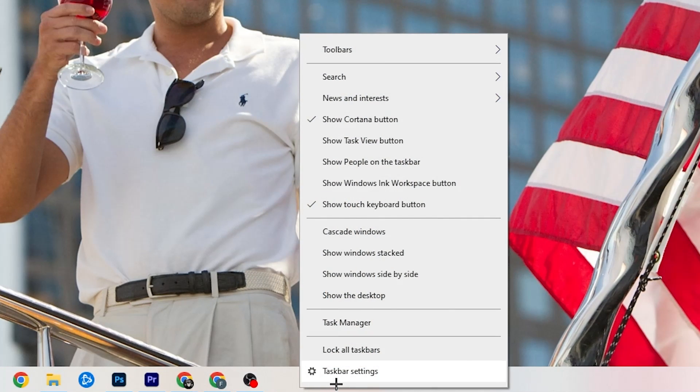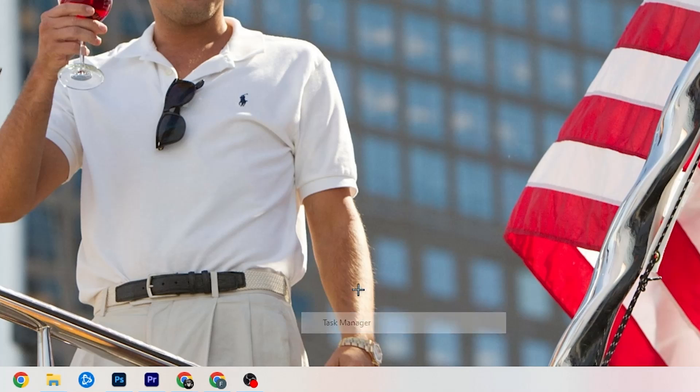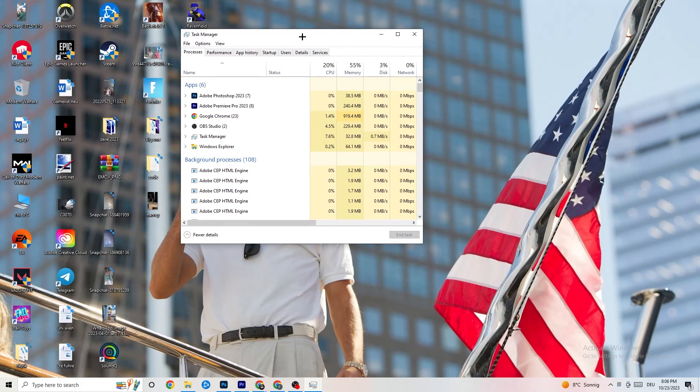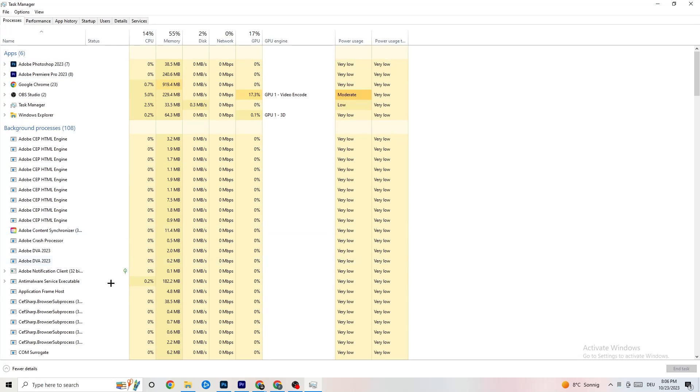For the next step, go to the taskbar at the bottom of your screen, right-click it, and open Task Manager.